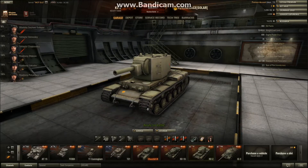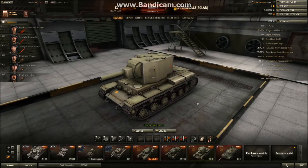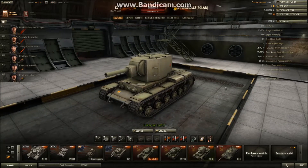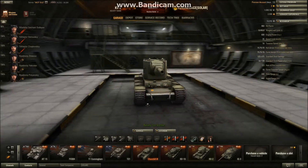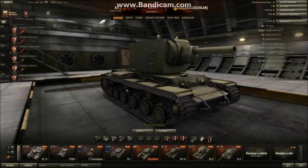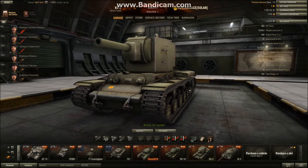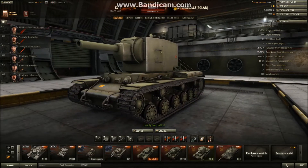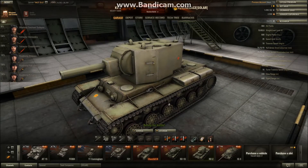Engine power is 600 horsepower, which with this weight is okay-ish. Speed is not fast by any means - speed limit 35 kilometers per hour. Traverse speed is 18 degrees, very slow. Hull armor is 75 millimeters at the front, 75 at the sides, and 70 at the rear. The hull armor is pretty good - it's KV-1 armor on a tier 6 tank. You can still side scrape very effectively if you angle yourself, unless the enemy is shooting at your lower plate or the machine gun ports.